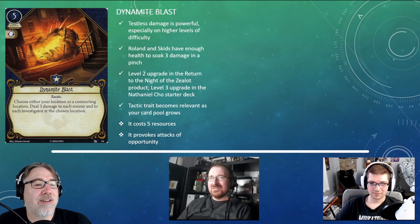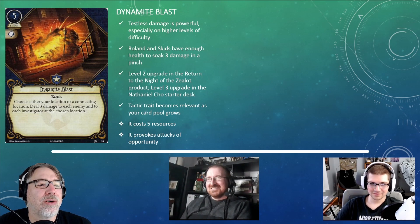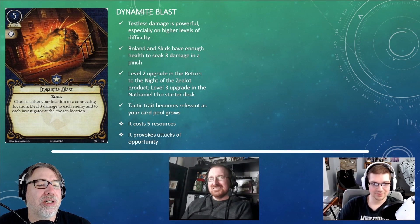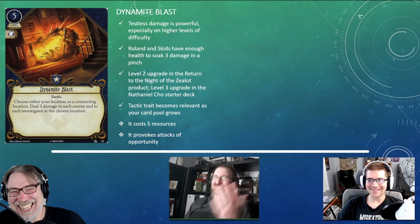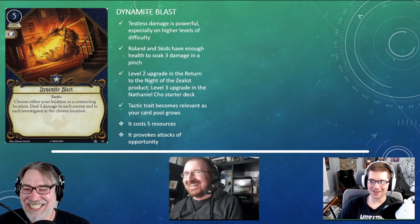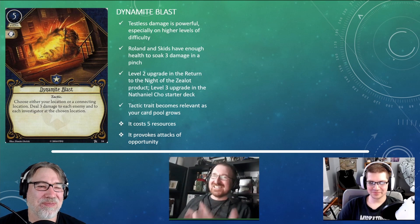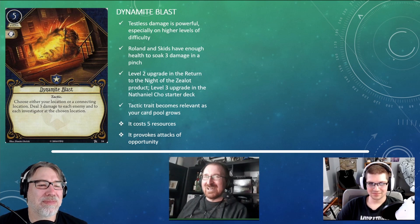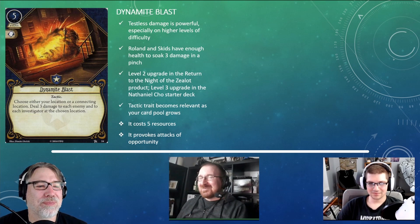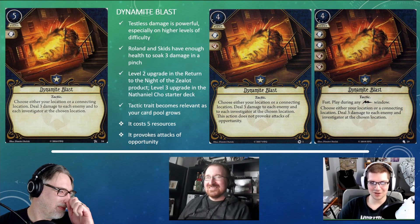The next card is Dynamite Blast — apparently one of Metastrophic's favorites. It's a five-cost event with a willpower skill icon and the Tactic trait. Choose either your location or a connecting location, then deal three damage to each enemy and to each investigator at the chosen location. Interestingly, I don't think I have ever played this card. Even in solo, this card is a lifesaver in certain scenarios — it can turn a losing board into a winning one, and you can get a zillion actions' worth of effort done just by playing Dynamite Blast. The only problem is taking a whole bunch of attacks of opportunity.